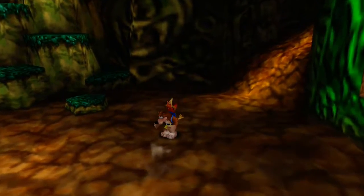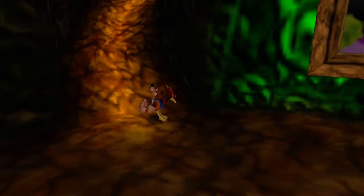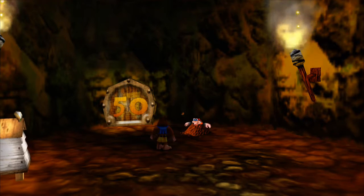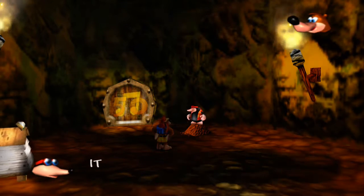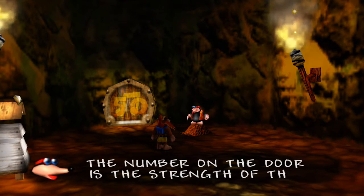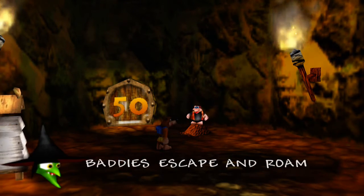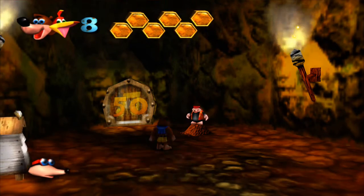So what stops you from going this way — for those who haven't played — is when you run up the slippery slope it just slides you down. You kind of need the Talon Trot to go up through this. I like that the overworld has that, where you need certain abilities to move on to the next area. These are the note doors — you need to collect a certain amount of notes to move through and unlock more of the overworld. For this one you need 50 notes. Going for 100% isn't too hard in this first game.